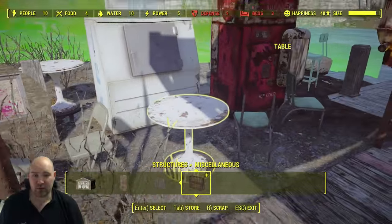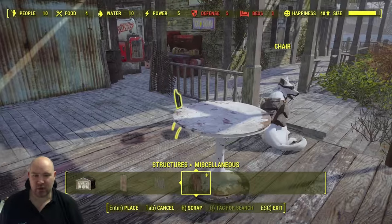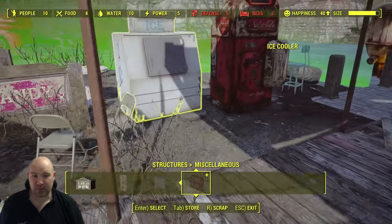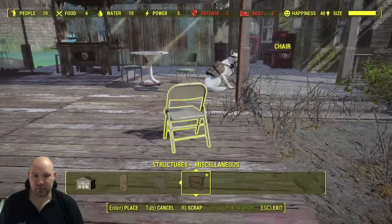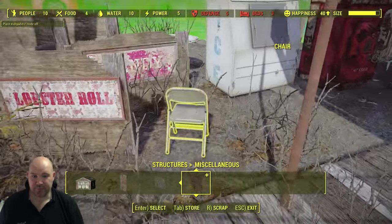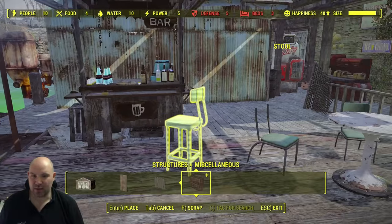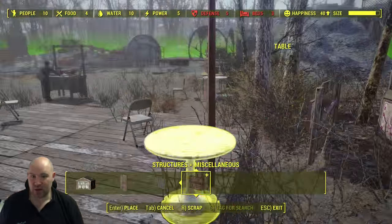I've already placed down loads of items here just because watching me scroll through the menus is not the most exciting thing. Basically all we're doing now is just blocking down very simple items which you should be able to make with just a little bit of steel and a little bit of this and that to improve the design. If you are using place anywhere then do turn that off once you've got your beams in place. We'll stick on a few more tables — and the other reason why you might want to do this, even if you're not particularly aesthetically minded, is that as we put a little stool by the bar, your settlers do actually sit.